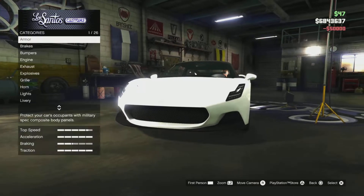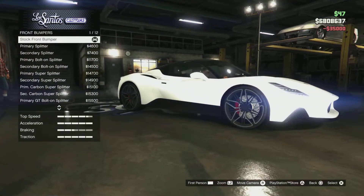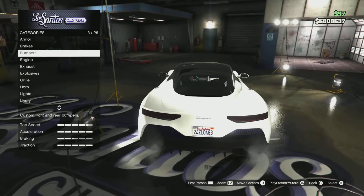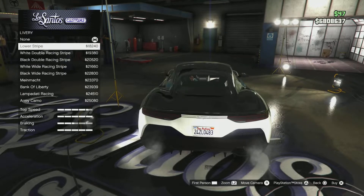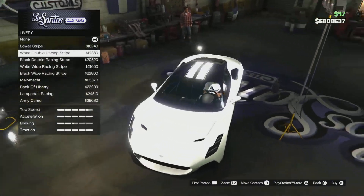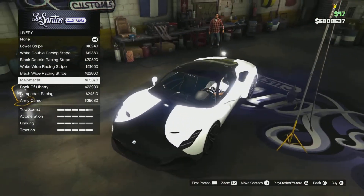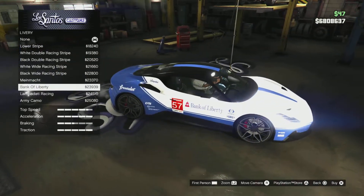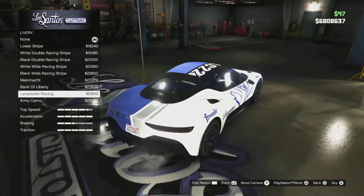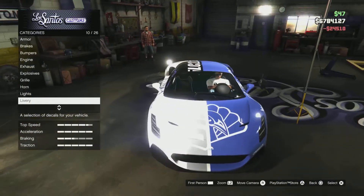They don't have a convertible. Let's get the 50,000 bumper — actually 35,000. I kind of want to keep the minimalistic design. Let's take a look at the liveries first. This thing looks like it has some pretty decent customization: lower stripe, white racing double stripe, a black stripe, white wide, black wide, Mind Mocked — oh, that looks so good. Bank of Liberty. The lump dot racing livery — I'm going with that. That's the easiest pick I've ever had in my entire life.